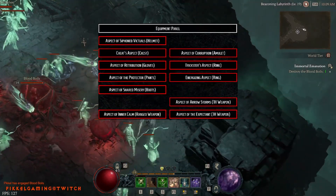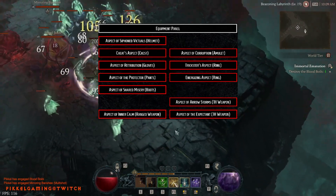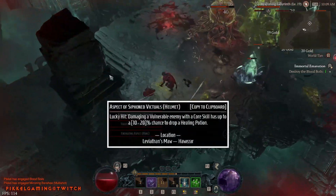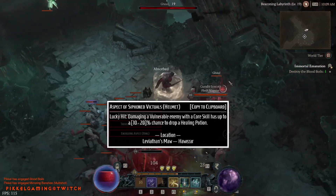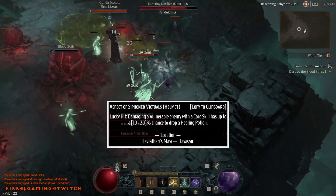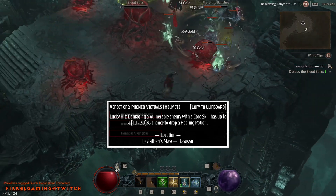Here's an overview of all the Aspects I'll be targeting when the game launches, and I'll go over each one and where to find them. On the helm I went with a defensive: the Aspect of Siphoned Victuals, which is a lucky hit — damaging a vulnerable enemy with a core skill has a chance to drop a healing potion. This can be found in Leviathan's Maw in Hawazar.